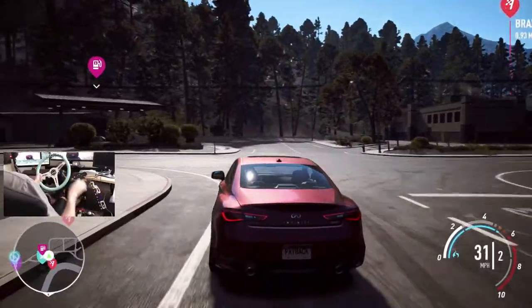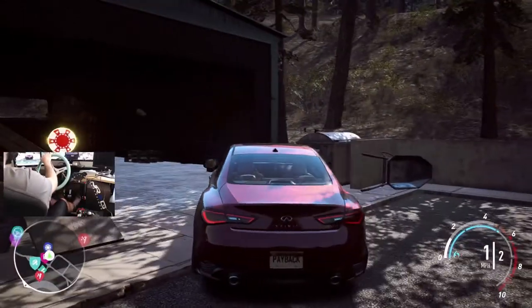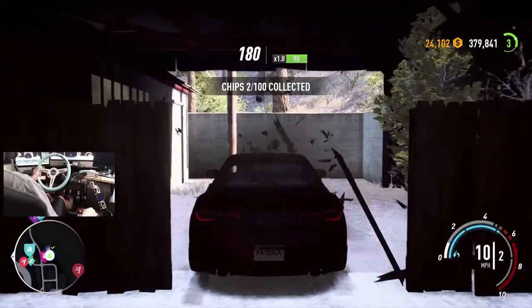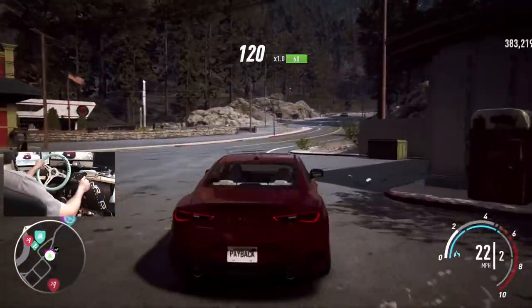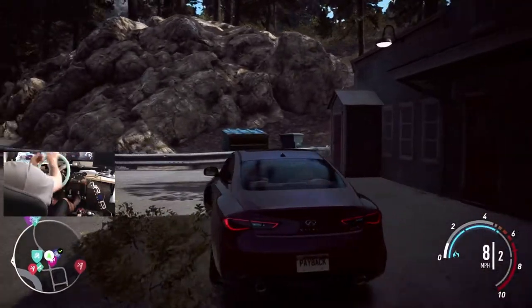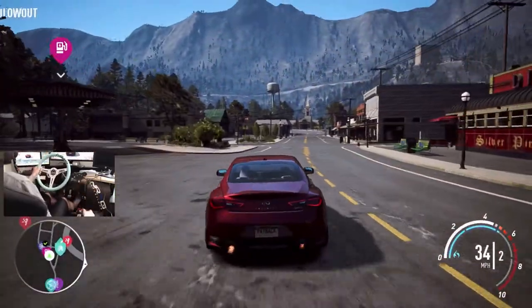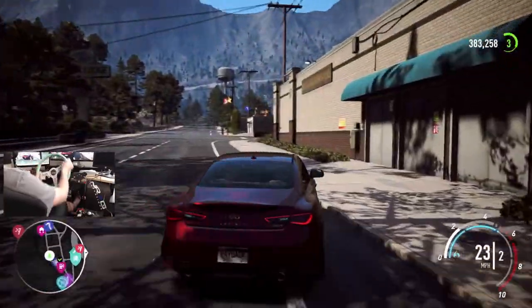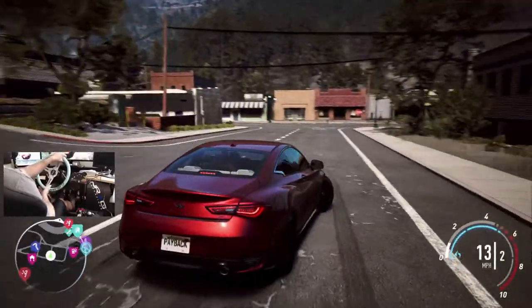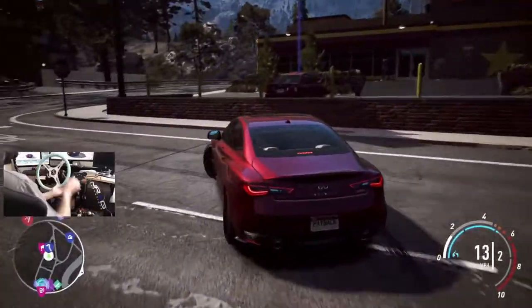We don't know for sure if the abandoned car is going to be here, but it could very well be. We found a token — I think the abandoned car would have been in here. We're going to keep looking around. I don't see anything abandoned car-wise, but wait — there's a nearby abandoned car! What is it gonna be? It is the E30 — that's the one I was looking for!